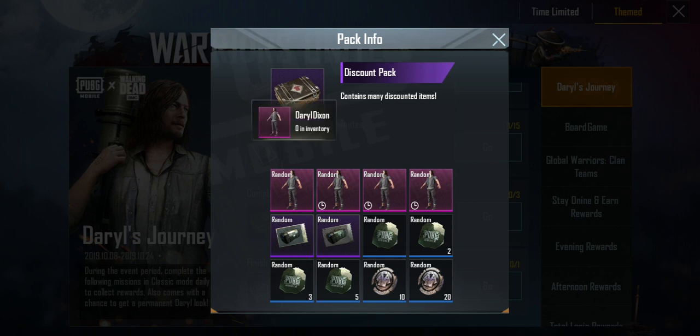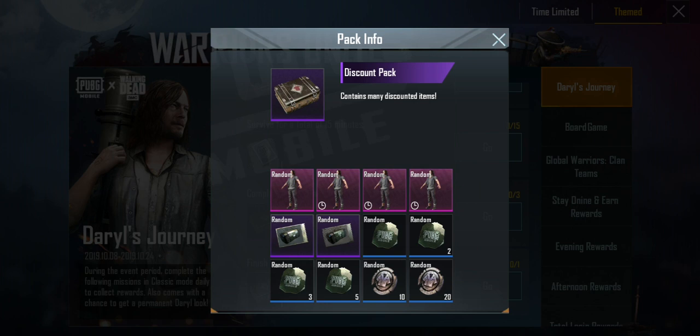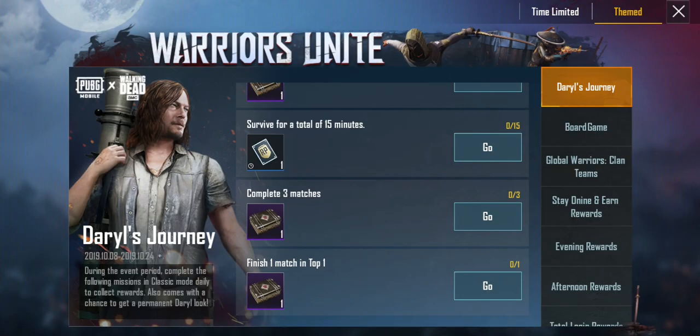In this discount pack, there is Daryl Dixon's Skin, and it changes your look completely. You have a chance of getting it permanent for 7 days, for 5 days, or for 3 days. You can also get coupons — Supply or Classic — or you can get Scraps or Frauds. But hopefully you'll get this skin absolutely free.